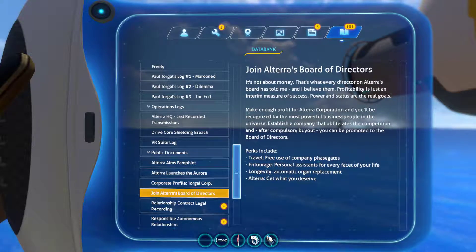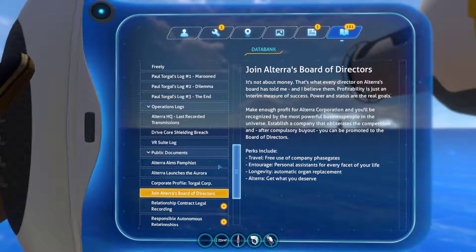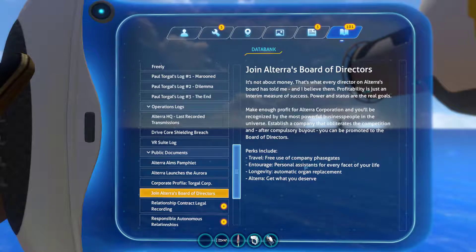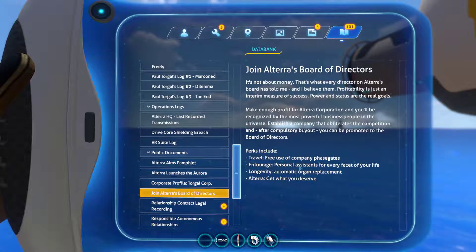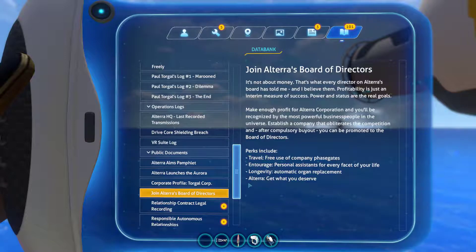Profitability is just an interim measure of success. Power and status are the real goals. Make enough profit for Altera Corporation and you'll be recognized by the most powerful business people in the universe. Establish a company, obliterate the competition, and after a compulsory buyout you can be promoted to the board of directors. Perks include free use of company phase gates, an entourage, personal assistance for every area of your life, and longevity — automatic organ replacement. That's what Paul Torgal was talking about — he can't get a new liver! Altera: get what you deserve. I'm joining Altera guys!